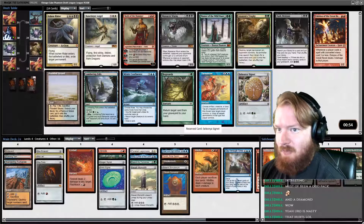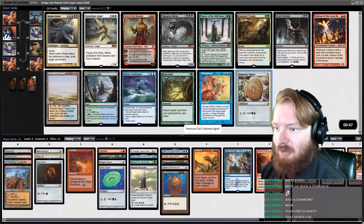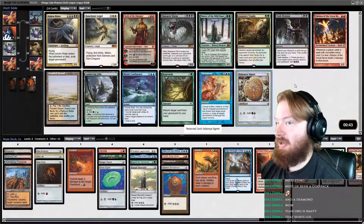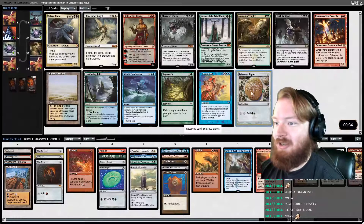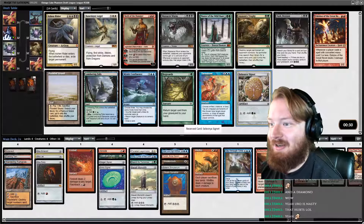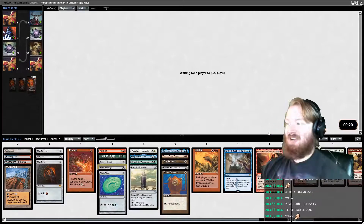We can take Signet — a green Signet — which technically fixes our mana a little bit. The problem is we have all of this ramp and no payoff at all — literal none right now. There's no payoff in this pack that's in our colors worth ramping into, so we might be playing one win condition by the end of this pack, which is kind of scary. Going to take Selesnya Signet. Let's go pick three Tinker, pick four Blightsteel — we'll be fine.